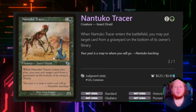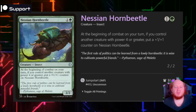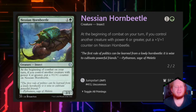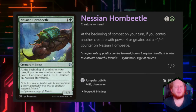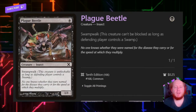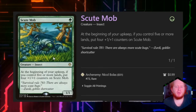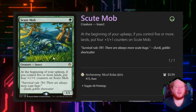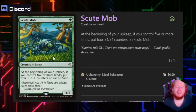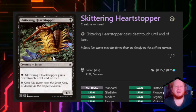Nantuko Tracer for 1 and green — when it enters the battlefield, we may put target card from a graveyard on the bottom of its owner's library. Nassian Hornbeetle for 1 and green says at the beginning of combat on our turn, if a creature we control has power 4 or greater, we put a 1/1 counter on it. Plague Beetle has swampwalk. Scoop Mob says at the beginning of our upkeep, if we control 5 or more lands, we put 4 +1/+1 counters on it — a really good card.